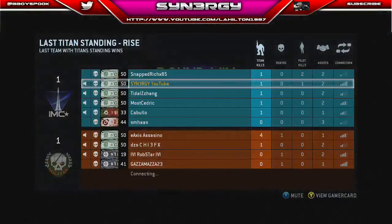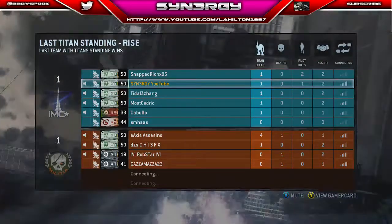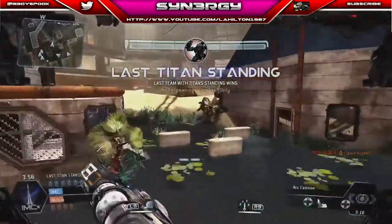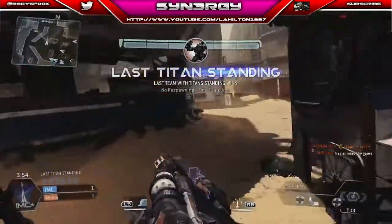Now you can see they've got another person connecting, and there you go, two people connecting and they've both spawned in as well. So it's a six on six — now we're even.